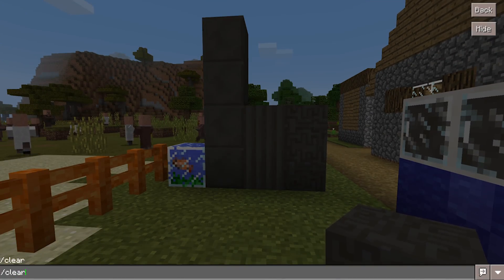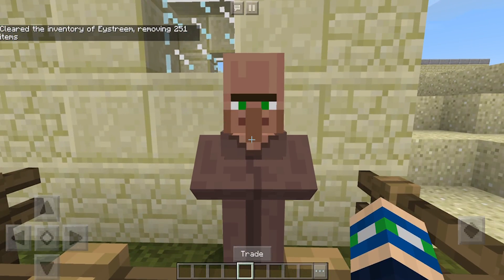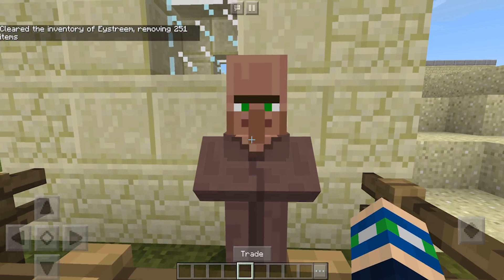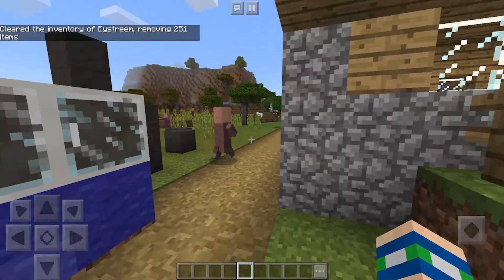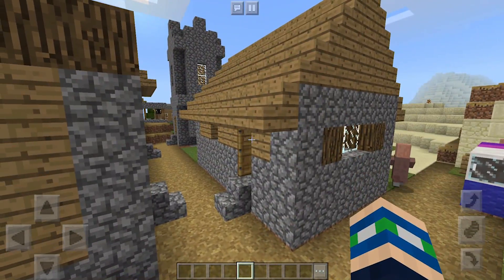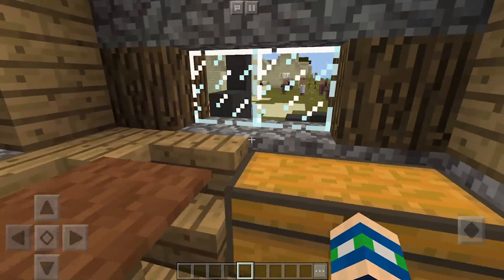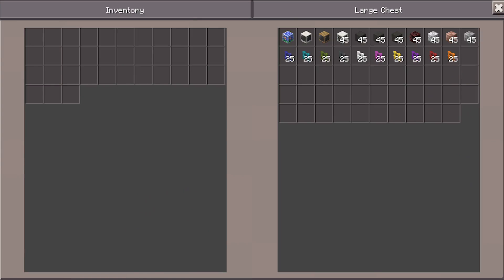Now of course we could go on trading with this villager for all these secret items, but that's going to take a little bit of time. There is also another way you guys can get them. This is really rare, and I can't believe that this village seed has it. But occasionally you will find a builder's house, and inside the builder's house is a chest.